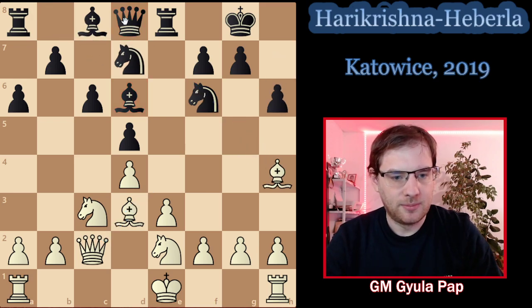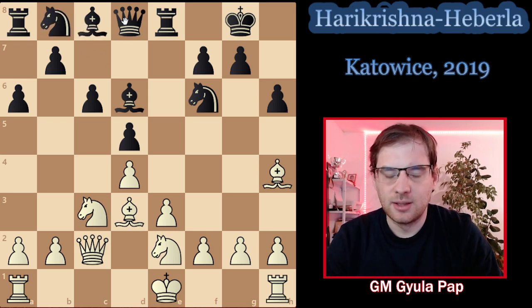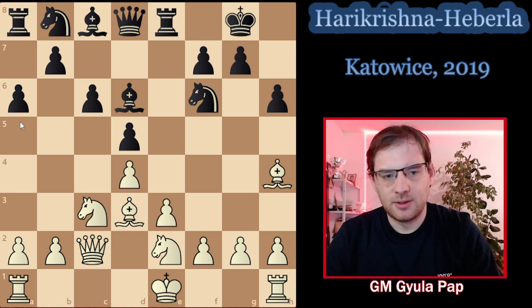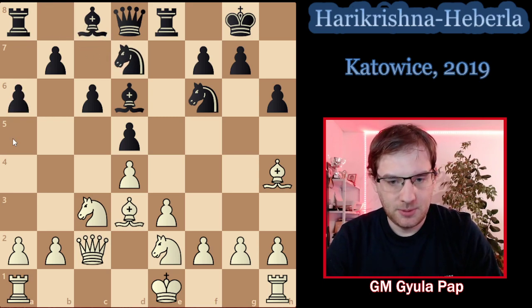Black played Nbd7. The other option is a5, which basically transposes to a normal Carlsbad — we lose a tempo with Bf4-g5 and black spent moves on a6-a5. But Nbd7 was played here, and this is a very tricky moment.